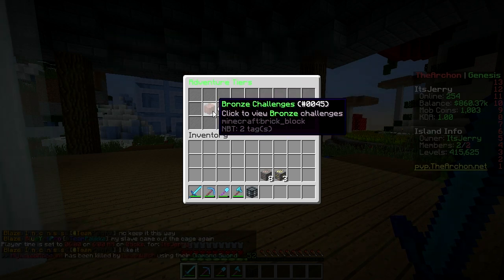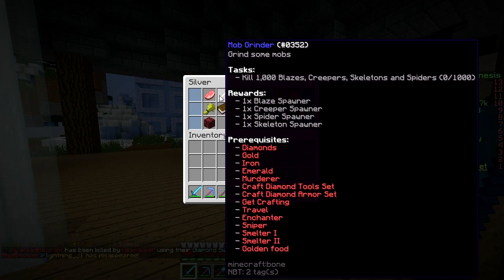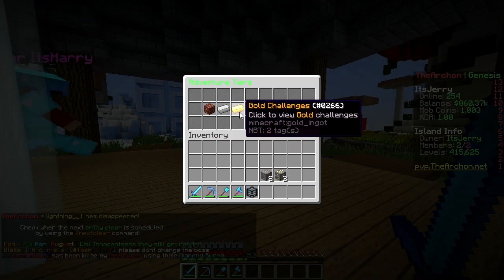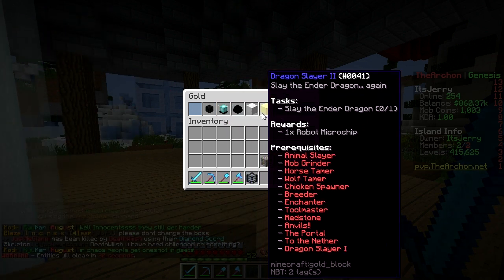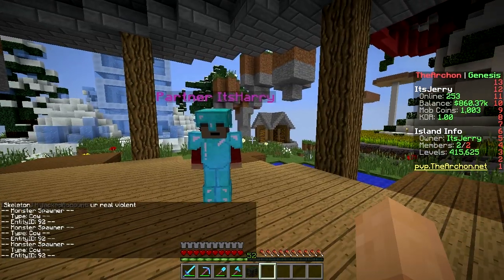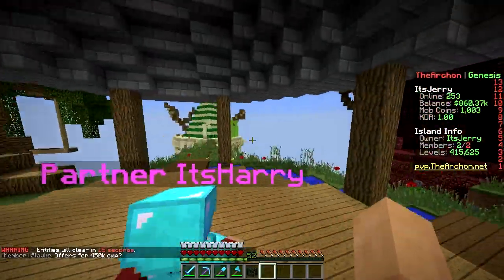Those were only the bronze challenges — silver ones are way harder. Gold challenges include taming a horse, killing a thousand blazes, crafting a beacon, and travelling to the End. Some great stuff to do when you want a break from your island. Let's go back and do some island building.